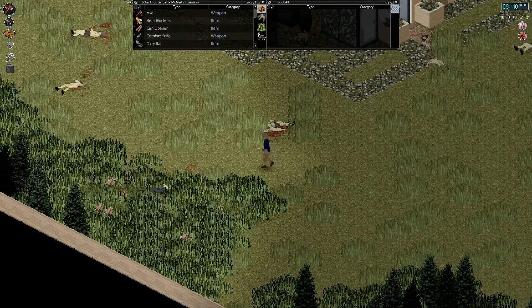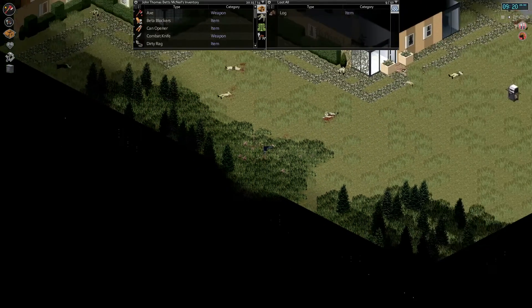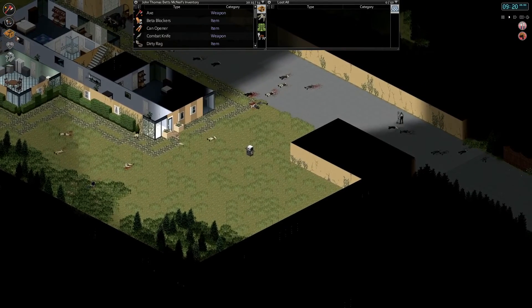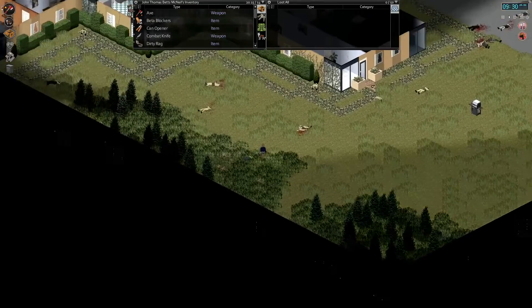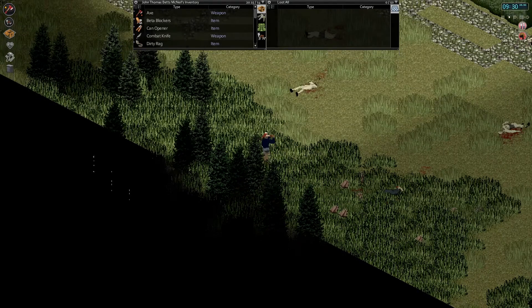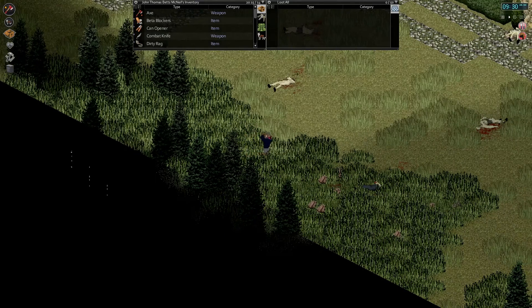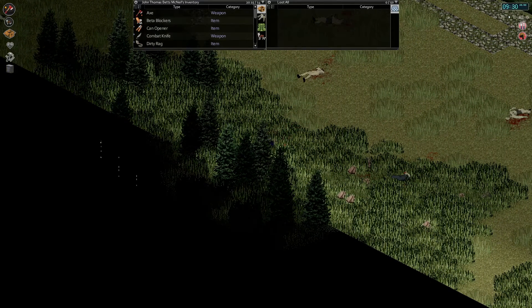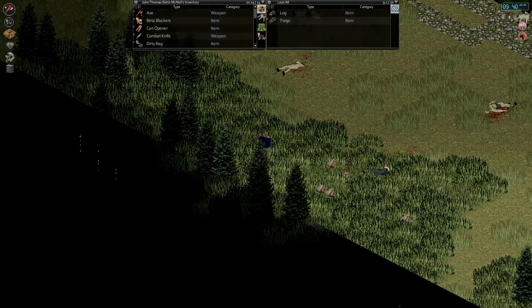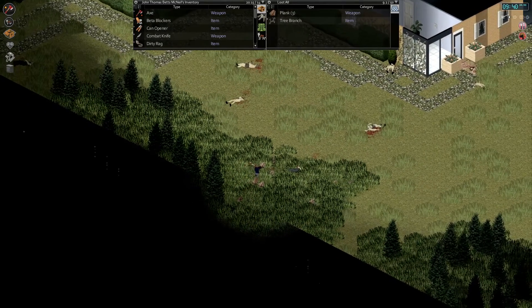Right now, our main goal as you can see — I've already started cutting down some trees and getting some planks here — is going to be barricading up that front entrance. That's our main goal for today. One interesting thing about these trees: they look like they're full-grown, and a full-grown tree should take four swings of the axe when you have the lumberjack occupation, which we do have. But all these trees come down with two strikes and only give you one log. Something to do with the Dreadwood map.